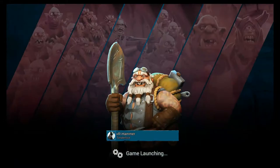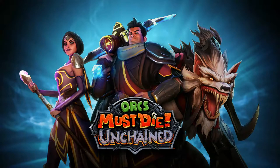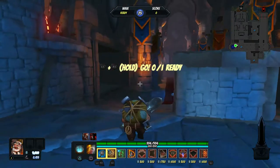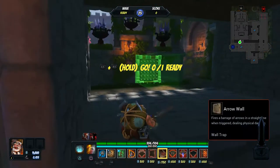Without further ado we shall jump straight into it and hopefully we'll be able to get five stars on this — it'd be nice. So we'll be playing the Banquet Hall; I believe there's only two ways enemies can come in, and hopefully if I can gain enough funds and block it off sufficiently there shouldn't actually be a problem defending this. I say that now — I'm probably going to be wrong, but you never know.